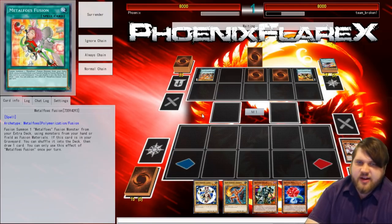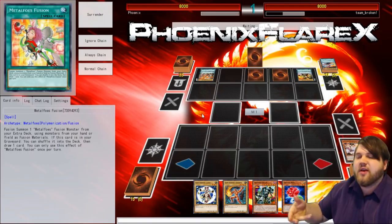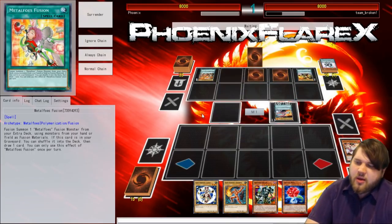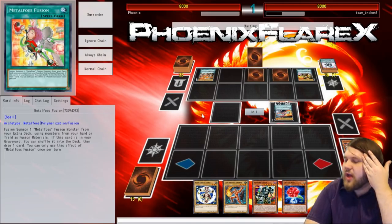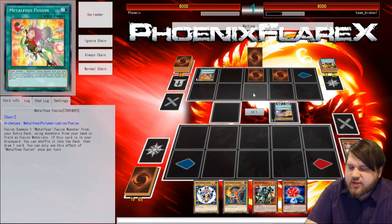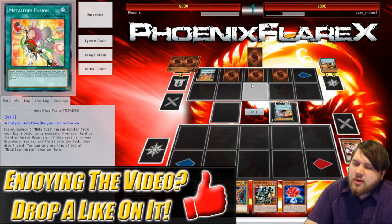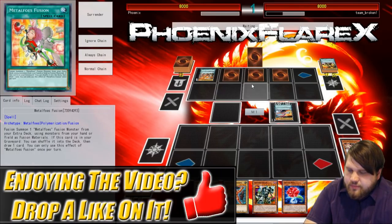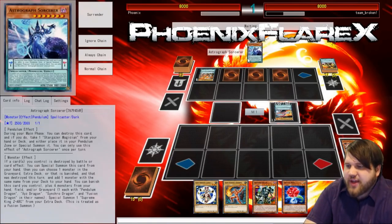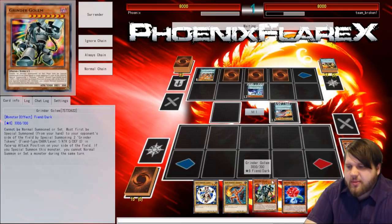Not quite sure what the Symphonic Warrior Mikes is doing in there, because he hasn't even Normal Summoned once, much less getting the additional Normal Summon. I know Guitars is cool — you can use Guitars, put out Mikes, and that's half of your puzzle for Heavy Metal Foz Electrum. Using Ash on that Astrograph was arguably a mistake, but doesn't matter. I've got Grinder Golem and I know what every single card here is.